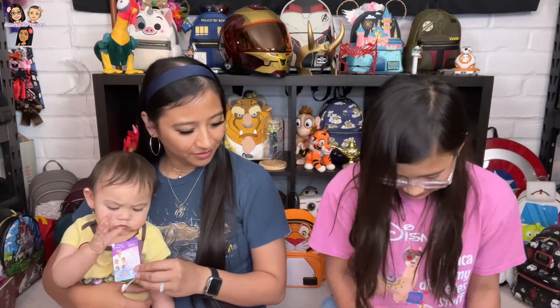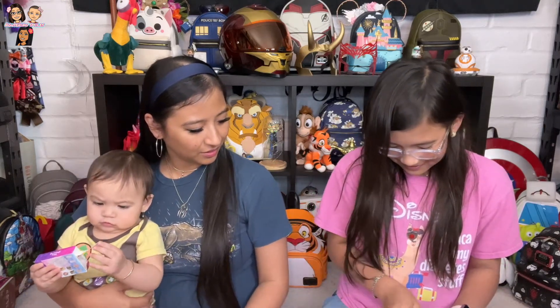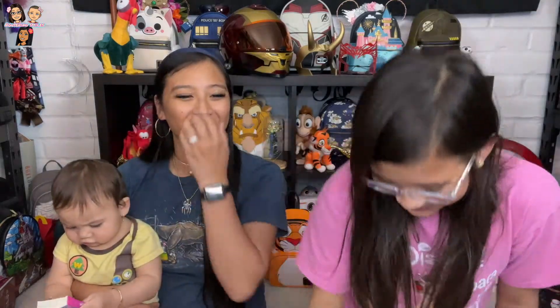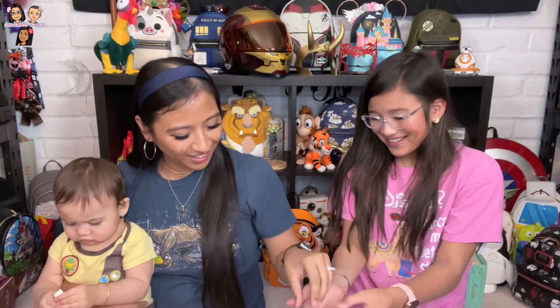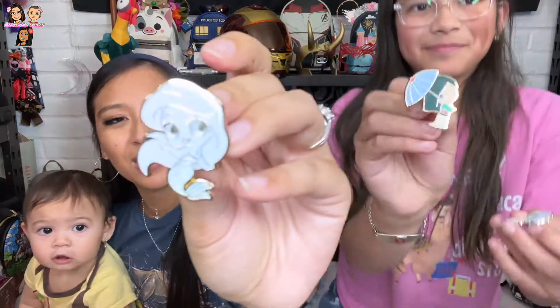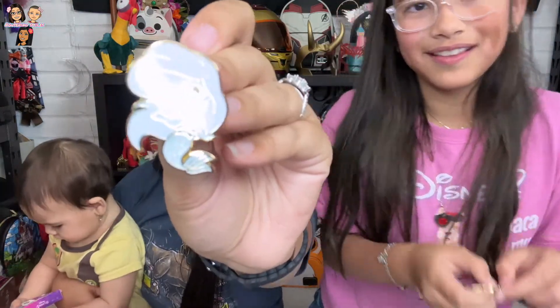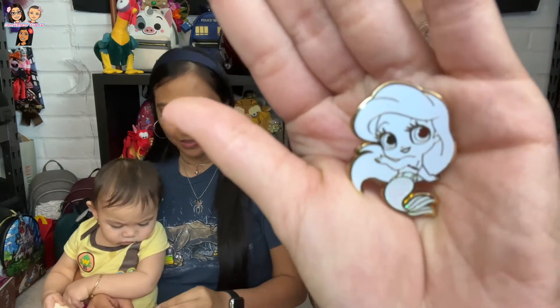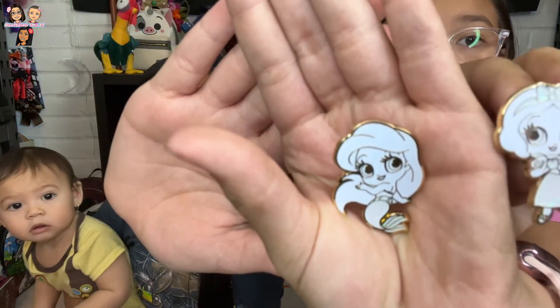Let's open this last one. We got another chase! And a different character too — Ariel! How freaking cool. Oh my gosh, they're so cute. So for this one, she's all whited out except for her tail, which is glittery. I'm so sorry, I can never get the focus right. It's so cute! You can see that — and the same with Snow White, you can see the glitter now.